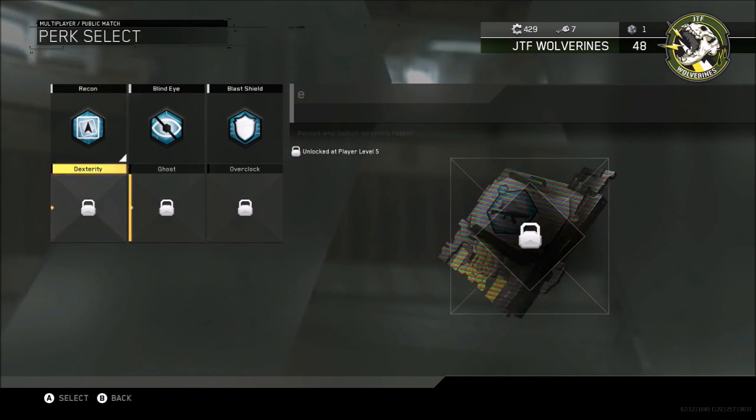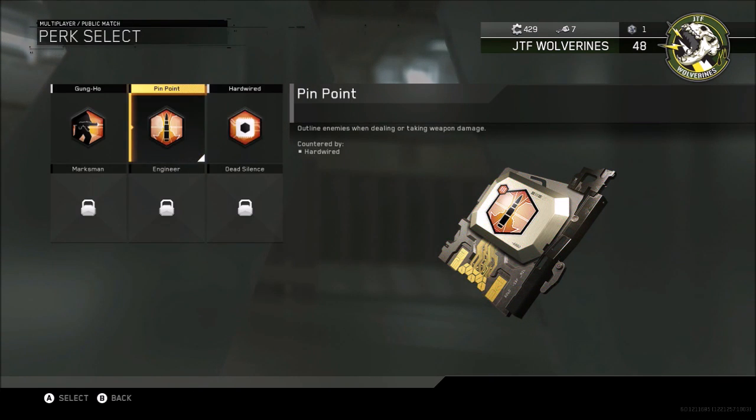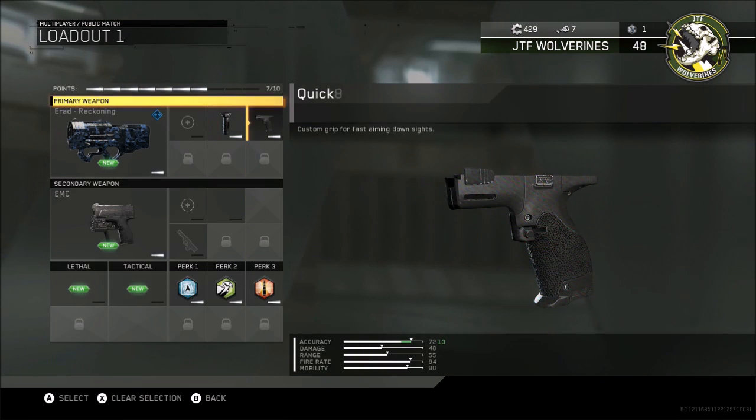Attachments I would run are Quintro, Grip, and Lord Stop once you get your third primary attachment slot. Perk-wise, I would suggest either Ghost or Dexterity, but Recon works too.